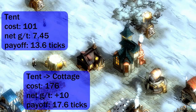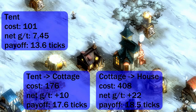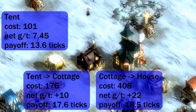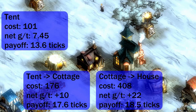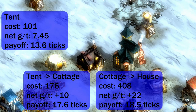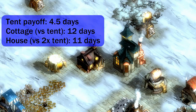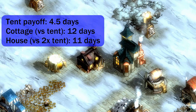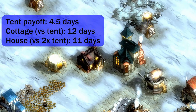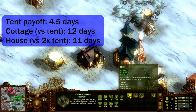Now, onto housing. It costs more upfront to upgrade a tent than to build a new one, and to upgrade a cottage than to build a new one. But in both cases, the upgrade produces more gold per tick. If you're really close to the endgame, note that it takes about four and a half days for a tent to pay off. Upgrading a tent versus building a new one takes 12 game days to pay off. And upgrading a cottage versus building two tents takes 11 days to pay off.